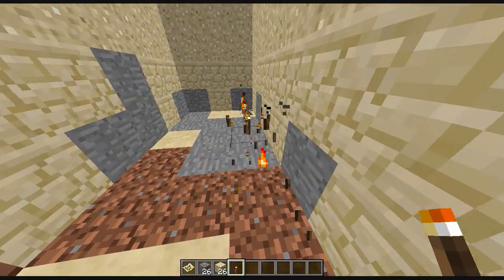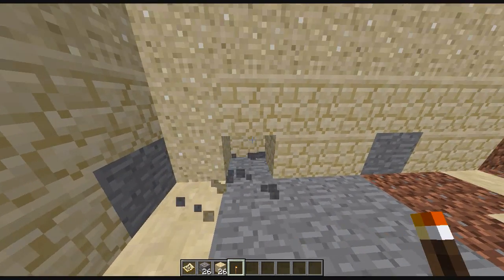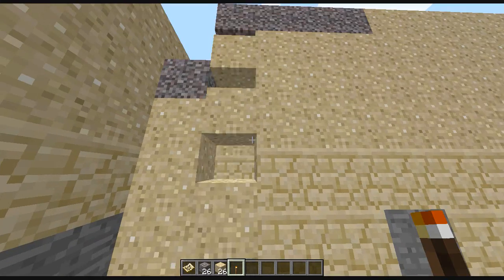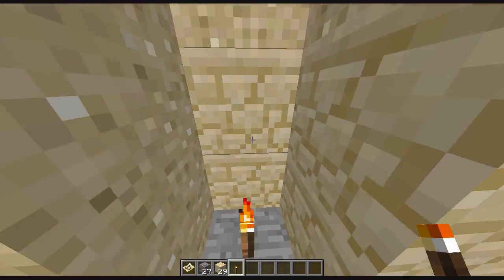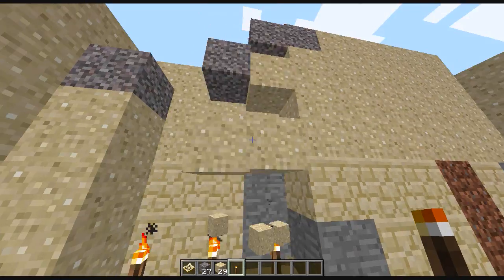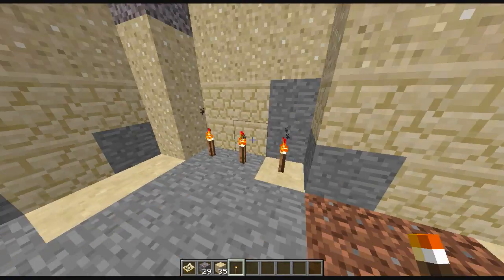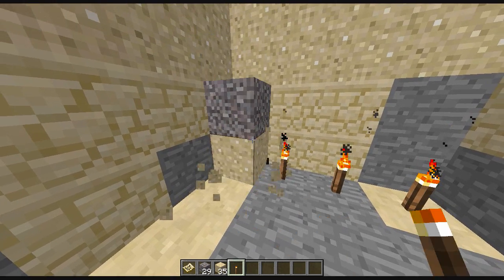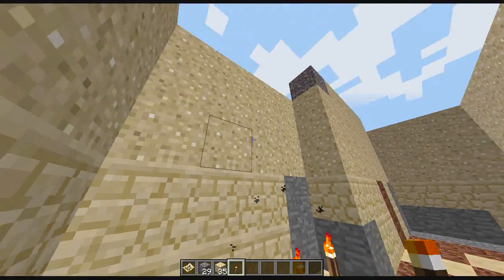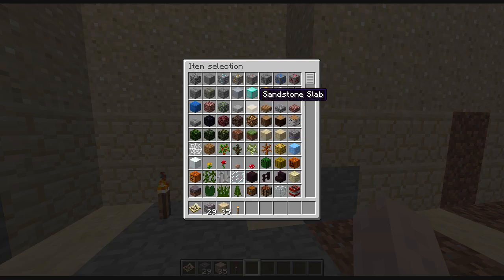That's a very very simple, very effective way to get yourself a lot of sand and gravel for making windows. I don't know why you would want to get a lot of gravel, but just in case you did, I believe it also works for getting yourself flint from gravel. Let's actually test this real quick.